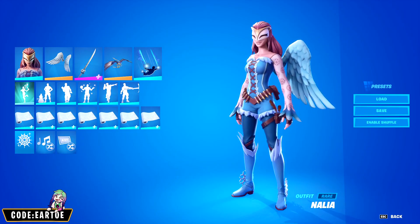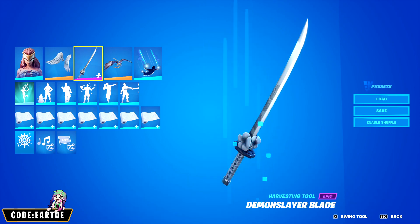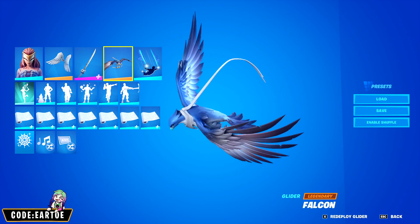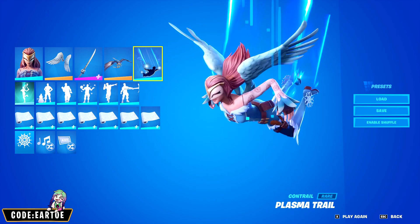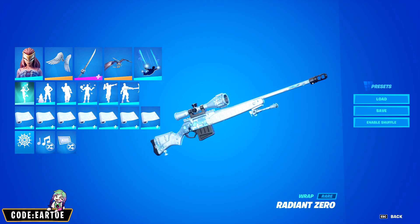Next we have another combo for Nahlia. For the backbling: Arc Wings. For the pickaxe: Demon Slayer Blade. For the glider: Falcon. For the contrail: Plasma Trail. And for the wrap: Radiant Zero. Let's see how this works in game.